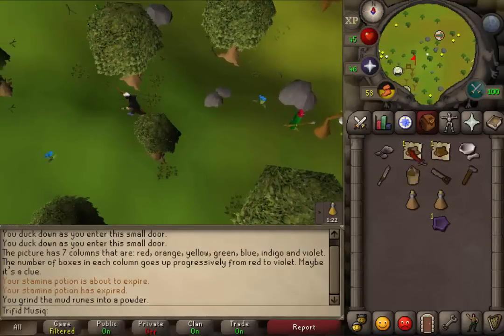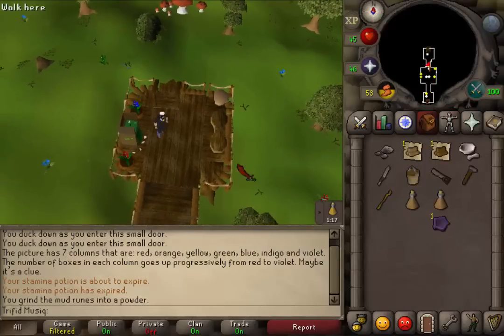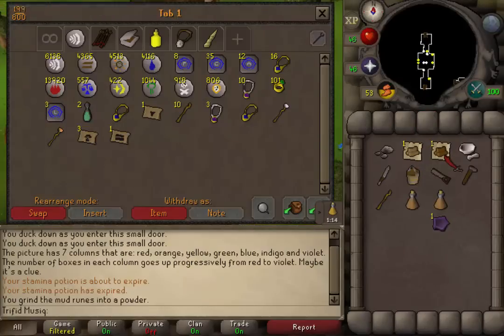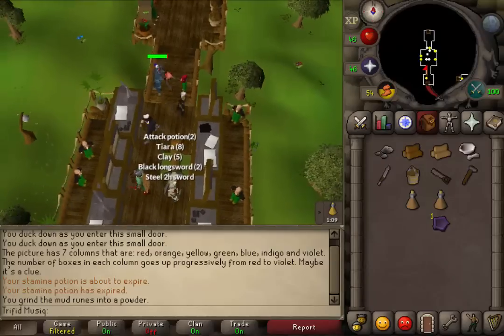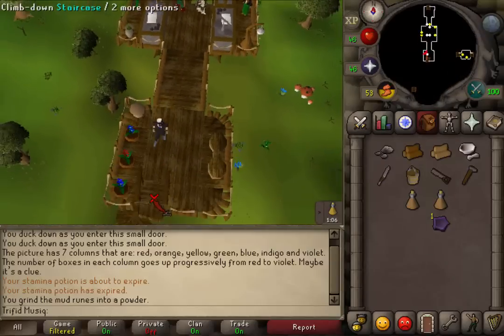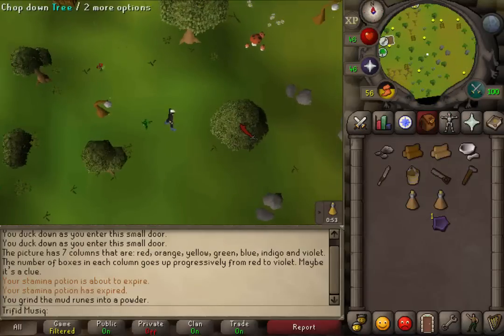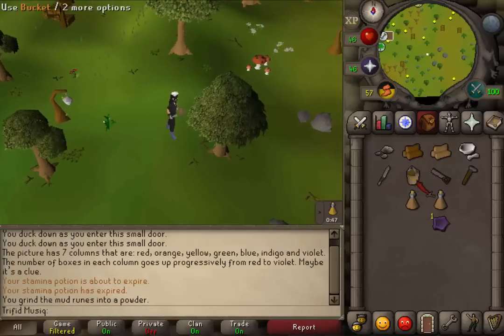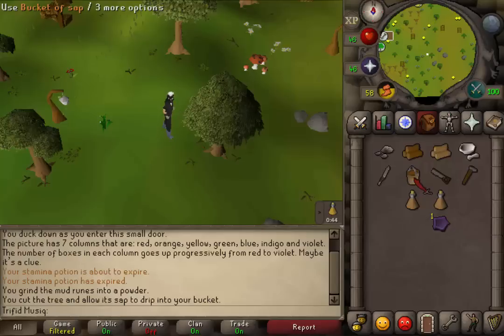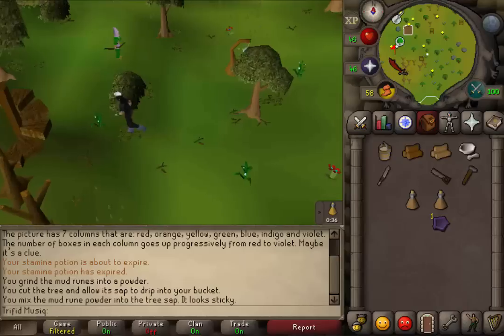If you've noted your logs for more weight reduction just like me, go to the bank and un-note them. Next, go south of the bank. Climb downstairs and take a couple of steps southeast — you should see a regular tree that actually looks like an evergreen. Use your knife on it and you'll get a bucket of sap. Use your bucket of sap on the mud rune dust and you'll get magic glue. Now let's go west and return to Brimstail.